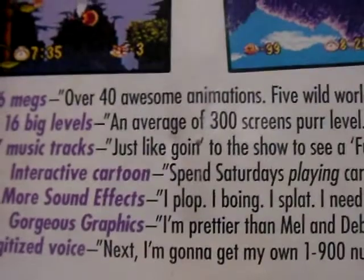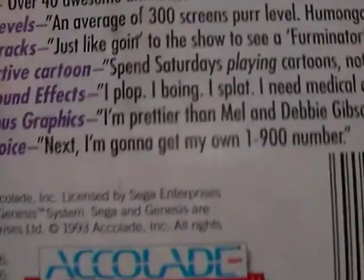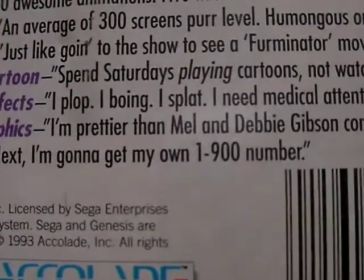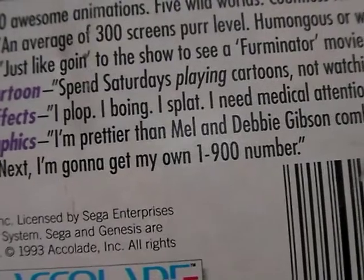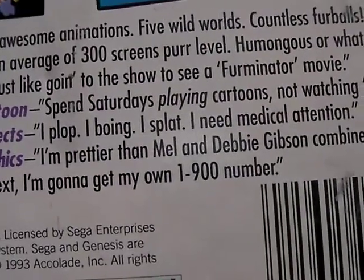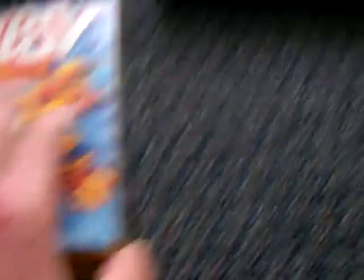Just so you know, the sound effects and music on this game are horrible compared to the Super Nintendo version. But otherwise, the graphics are probably basically about the same. The game also features digitized voice — 'I'm prettier than Milt and Debbie Gibson combined,' and 'I'm gonna get my own 1-900 number.' The sound and music are horrible in this version compared to the Super Nintendo version, but surprisingly the voices are about the same.